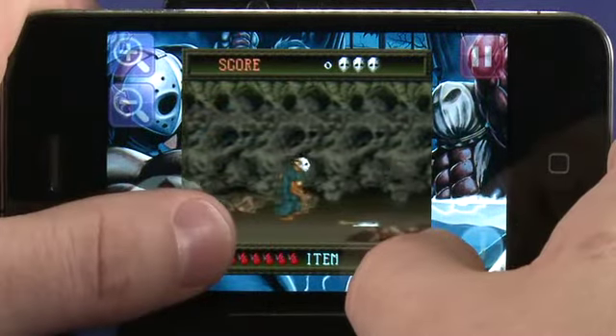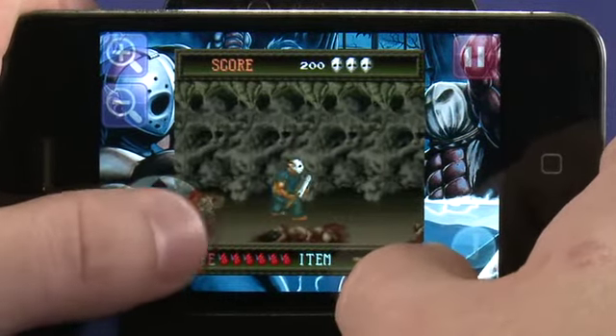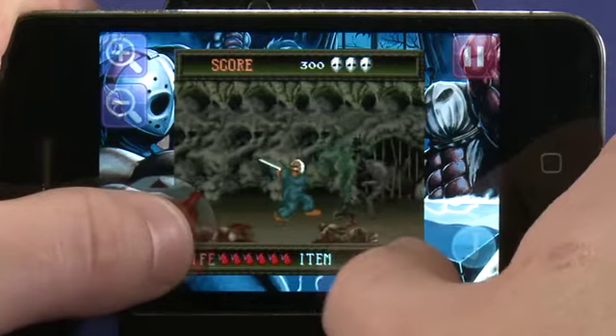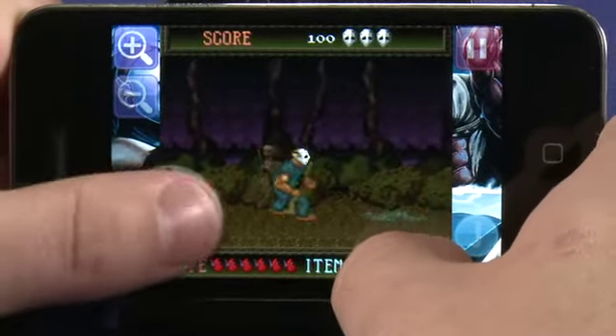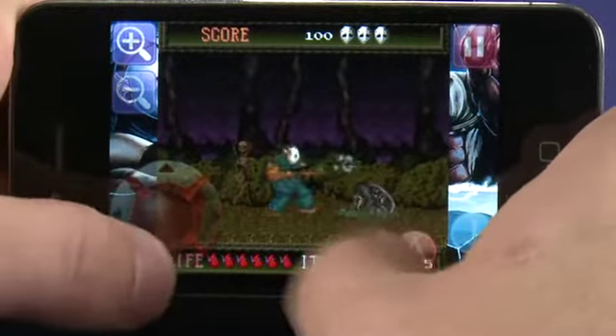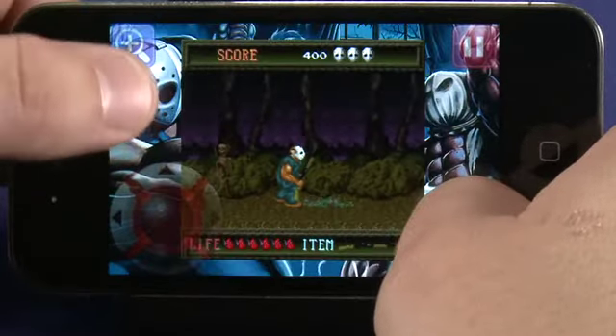In the story, you start off empty-handed and must punch and kick your zombie enemies using the on-screen buttons. Maneuver Rick left and right using the joystick, and if you see a weapon, bend down and pick it up to cause even more destruction. The controls did take a bit to get used to, but you can customize your gameplay by zooming in and out, and thus adjusting your screen real estate.